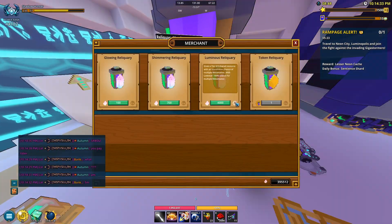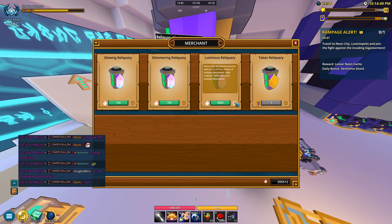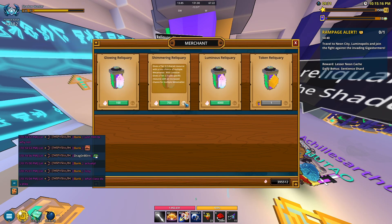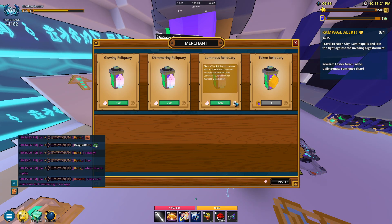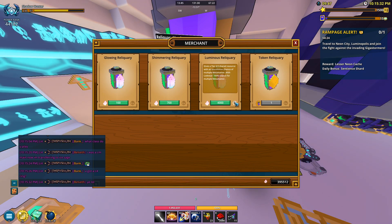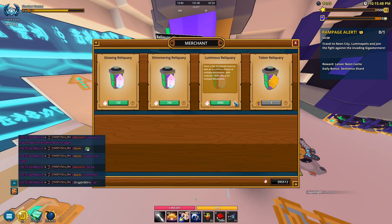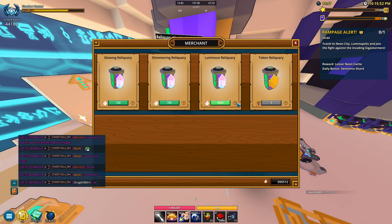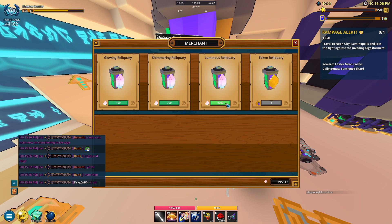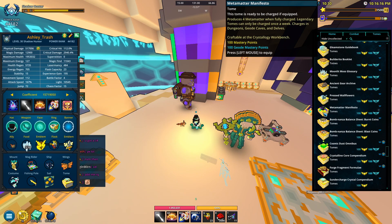If you use a lodestar, you get guaranteed metamatter. Hovering over it shows a chance of getting tier 4 or tier 5 resources, plus an uncommon chance for multiple metamatter — but if you use a lodestar it's 100% guaranteed. I think it's somewhere from two to five metamatter, I can't remember the exact amount. If you have the crystals, just get a bunch of these and try to get lodestars. That's pretty much the main loop for getting metamatter, plus doing your tome every week for four metamatter.